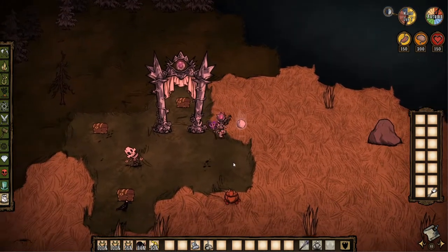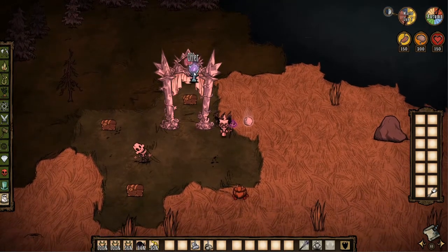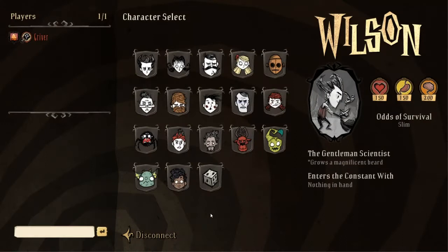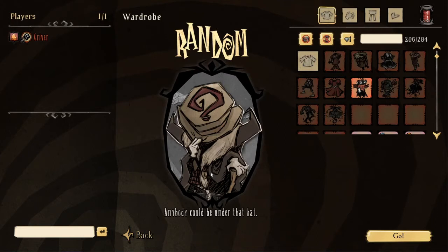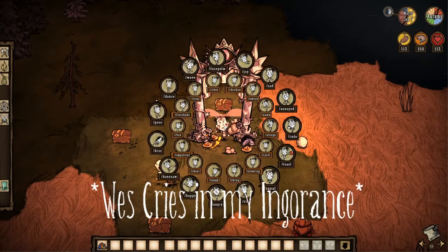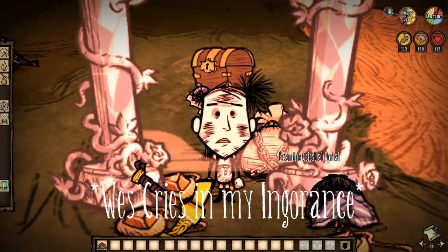Anytime you're ready to switch characters, just mouse over the portal like you did with the portal paraphernalia, click 'offer,' go through a short animation, and the game will kick you back to the character select screen. I'm going to click random here and see what character I get. The game gave me Wilson with a random attire — and that is basically how you switch characters.